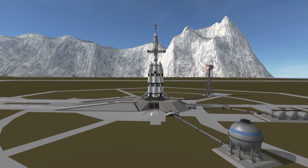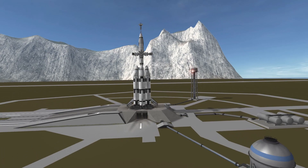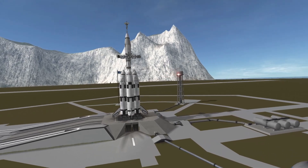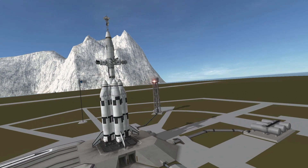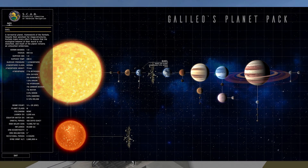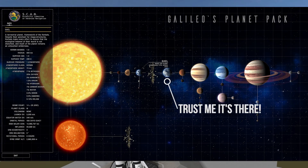Hello everyone and welcome to episode 7 of Galileo Exploration, a fast progression series where we explore a new planetary body every episode. Today we are going to the Telomo system and more specifically to its very little moon called Lily.